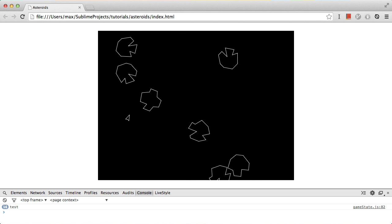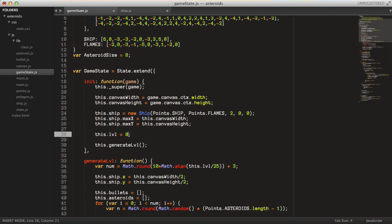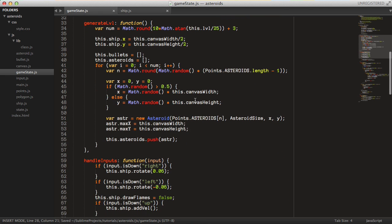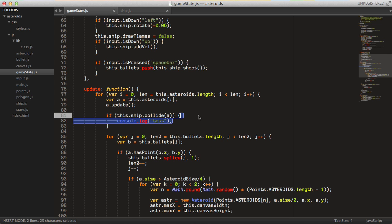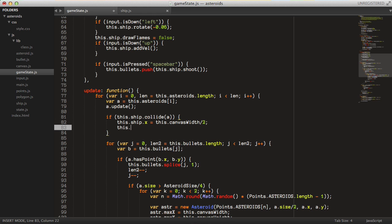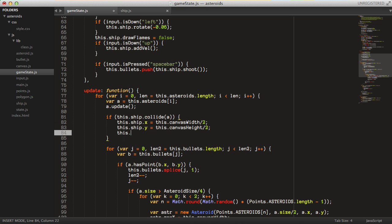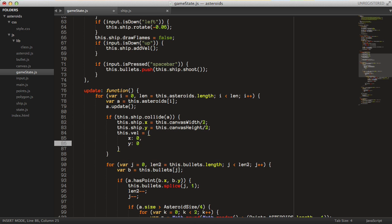So from now, if we reload the page and get hit by an asteroid, we should see the test message in the console — yes, that seems to be the case. So instead of just logging a test message, let's do something more useful. We can set the position of the ship back to the start position: this.ship.x = canvas.width / 2, and the y value for the height. Then we zero out the velocities — set x and y velocities to zero.